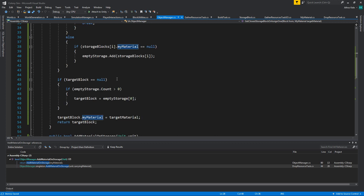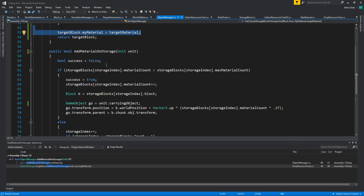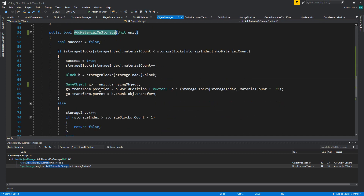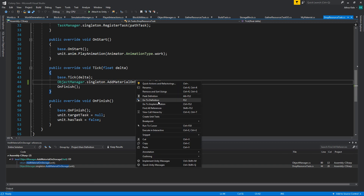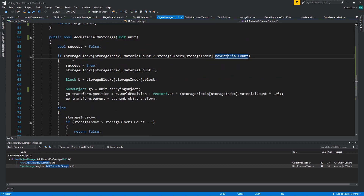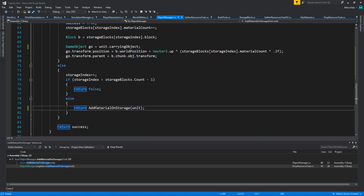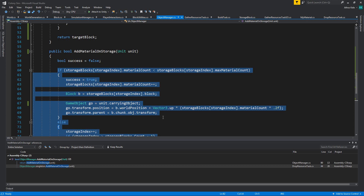Looking at storage blocks — for whatever reason this didn't work. Oh I know: this needs to go away from there. In add material on storage we need to check first — we have our storage blocks, material count, max material count. Some of this is actually wrong because we were finding the first block we can find. So instead of doing that, we're just going to say add material on storage differently. No — this would be recursive because we already checked if we have one of these. I'm going to comment all of this out.